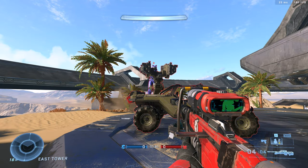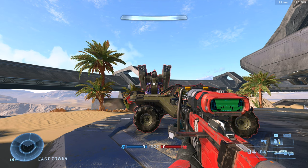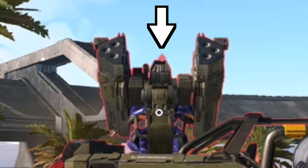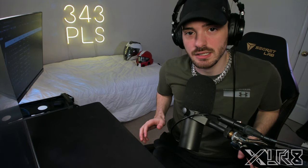A little tip for Rocket Hog gunners: on the odd chance you find yourself in one and you're vulnerable, look straight up at the sky. This is going to cover the majority of your body including your head, and also provide a decent chunk of protection to your sides.